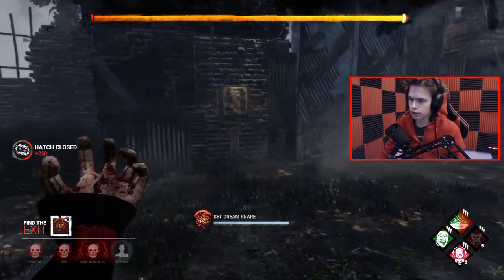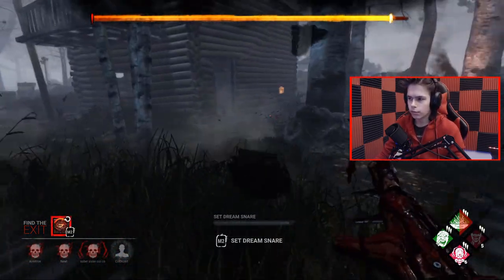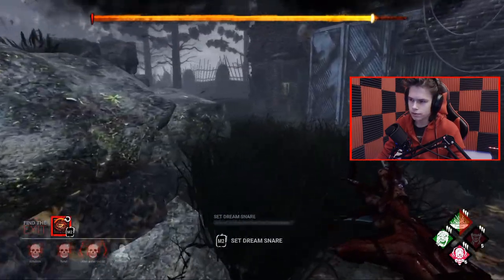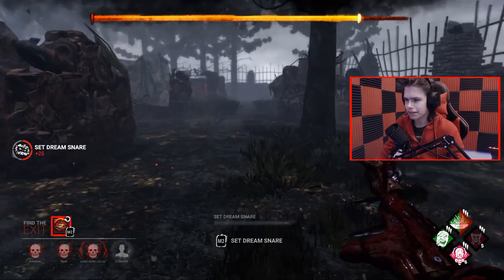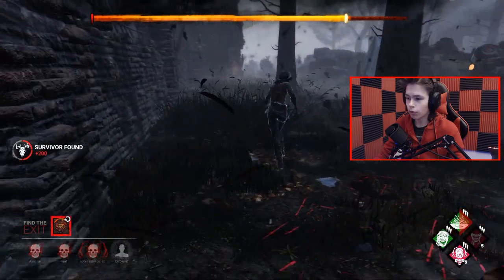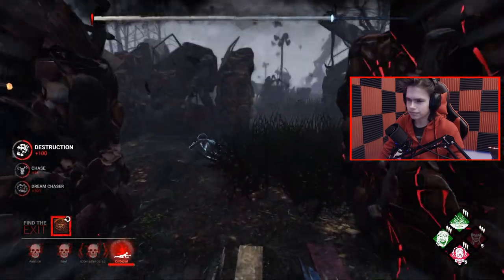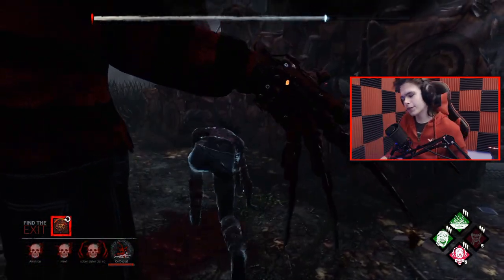We're next to one of these gates, so what we can do is just trap this and then literally sit on the other one and she can't do anything. We're going to trap this one instead of sitting on it, since these are pretty close. It's really good RNG for me. I see her — hi, Claudette! She's a god. Nice pallet. GG! We got a four-man Devour Hope on the first game.